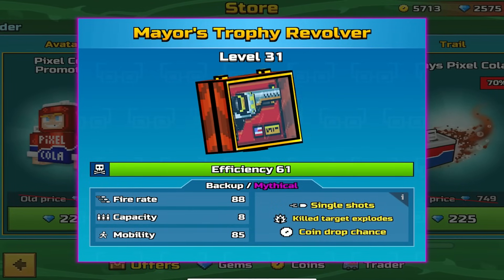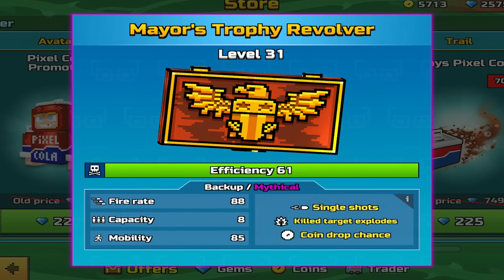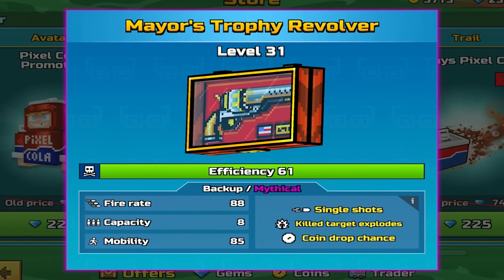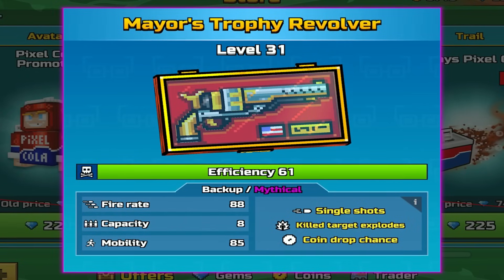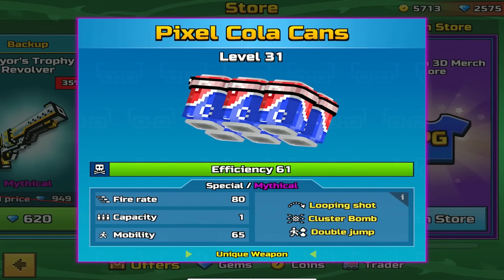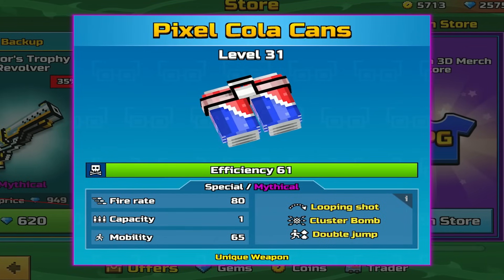The backup is the Mayor's Trophy Revolver — backup mythical, single shots, kill target explodes, and coin drop chance. Fiery 88, capacity 8, mobility 85. The special is the Pixel Cola Cans — special mythical, looping shots, cluster bomb.